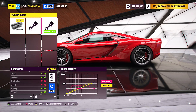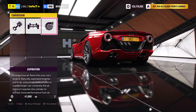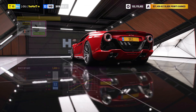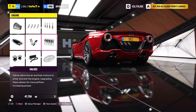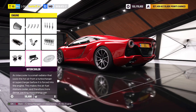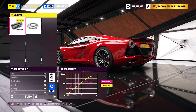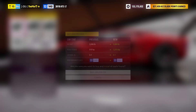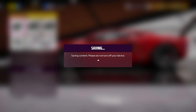Out of the two engine swaps, I'm going with the racing V10. It bumps things up significantly — 1215 total horsepower — and adds 24 PI, pushing it further into S2. That's a lot more power which hopefully means it's going to be a lot quicker as well.